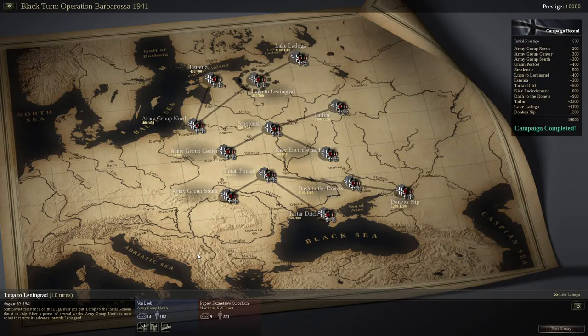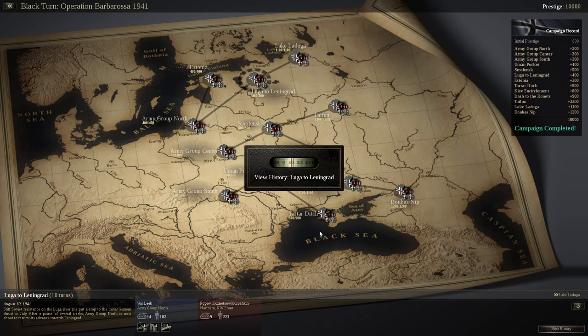Good evening, ladies and gentlemen of YouTube. This is Experience Points, and here we are back with another Black Turn: Operation Barbarossa. We are continuing in the northern branch of the campaign, as Army Group North continues north-east. So we're going to do the Lunge to Leningrad — either way, we're going to Leningrad.